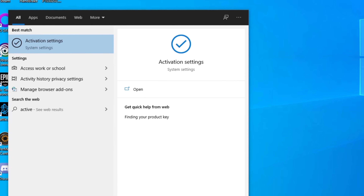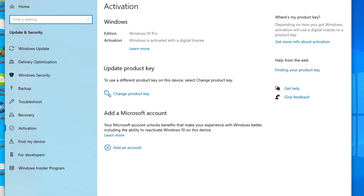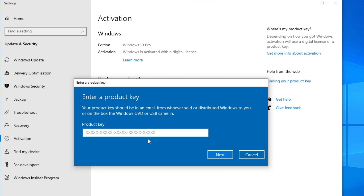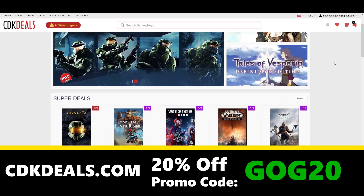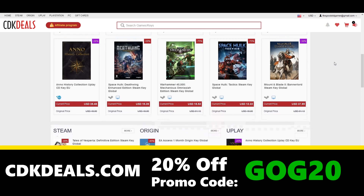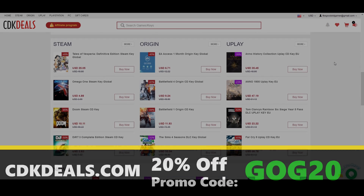Once you have your key, all you have to do is type 'activate' in your search bar, pop the key in, and you're up and running. To take advantage of this excellent offer, click the link in the description and pinned comment below. Make sure to apply GOG20 to get that additional 20% off.